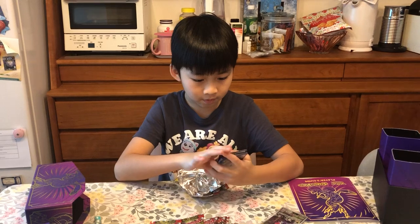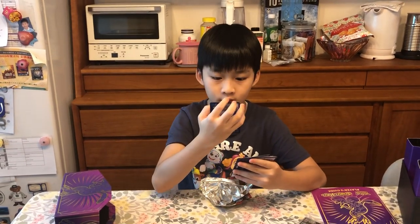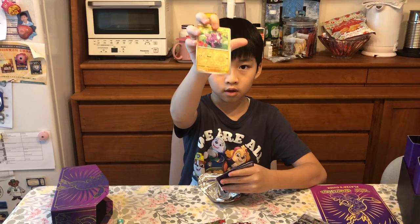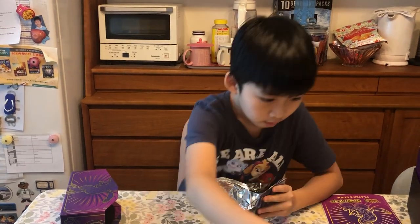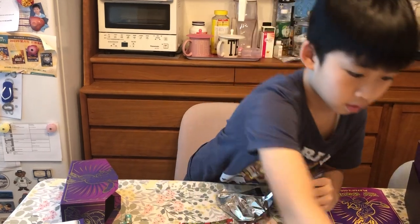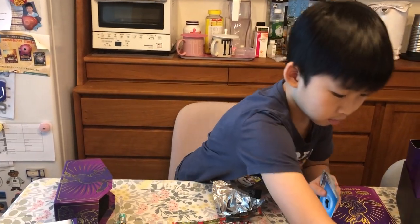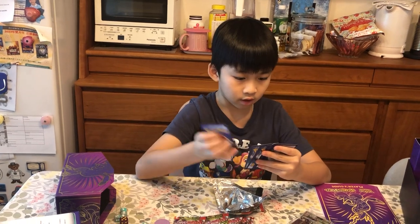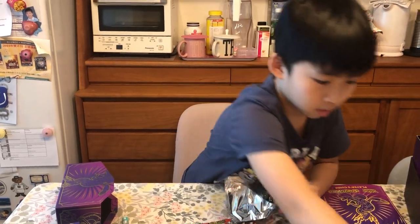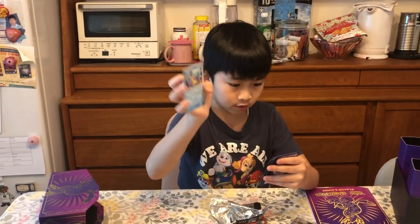Four cards from the back - we've got a Toxail, it's like reverse. Primate. Ooh, we've got a Mariodon - big deal! Energy, Grimmer, another Bruxish.